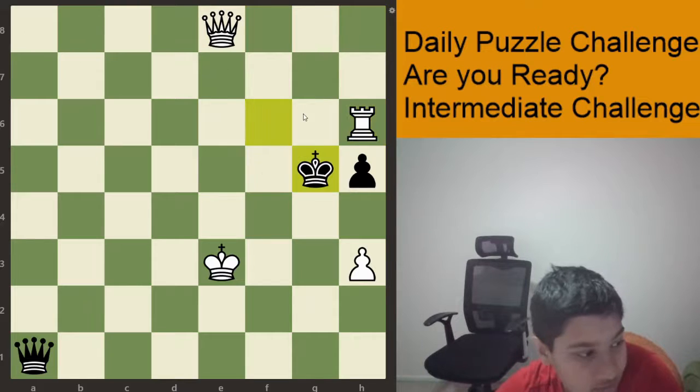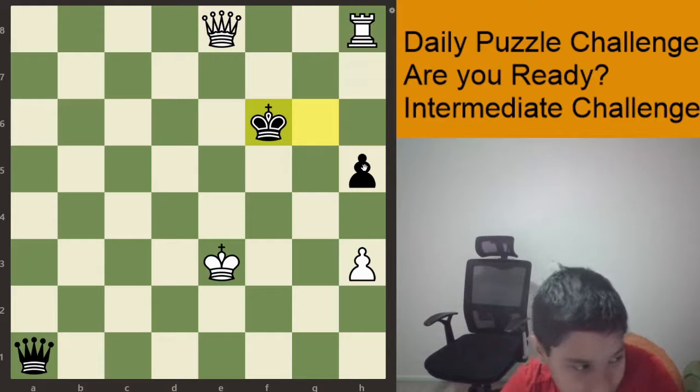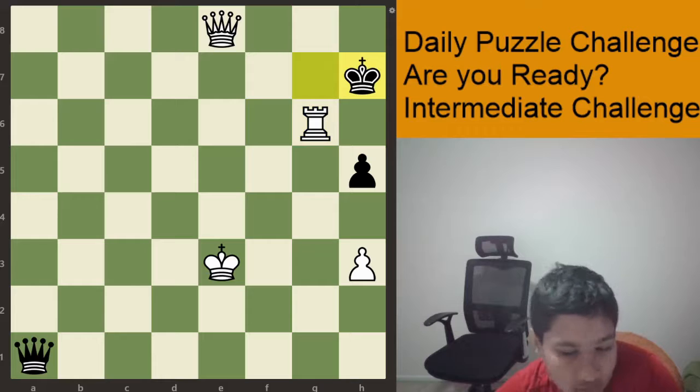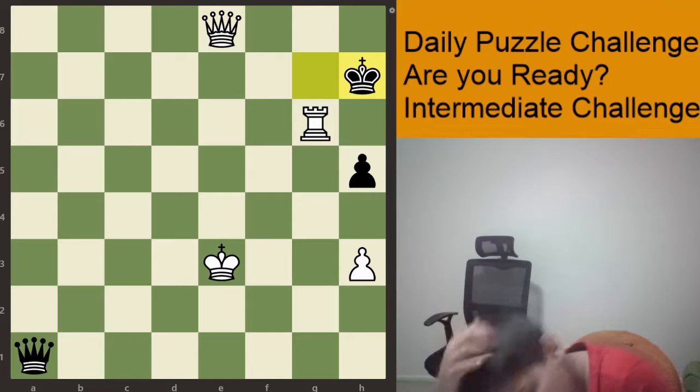And if King G5, Queen takes H5. After King takes F6, if King G7, then Rook G6, King H7, and Queen to G8 and Rook to checkmate. There are many other ways to checkmate.